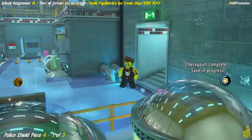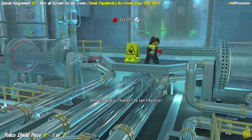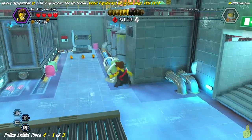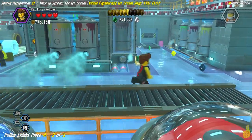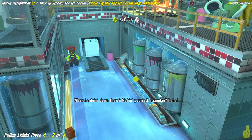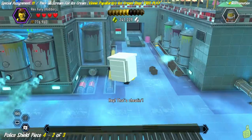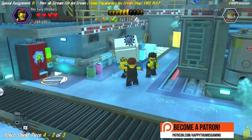Inside is one last police shield piece with three parts to collect. The first is right to our right as soon as we enter — that weird green alien vacuum-looking thing — and it's toast. We then flip the switch on the panel in the back, which gives us a box to get past the cold chilly breezes. On the left side there are a few more bad guys to clear before reaching the second police shield piece part.